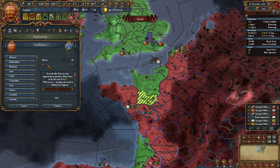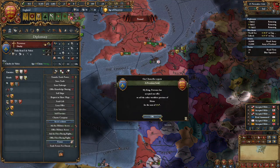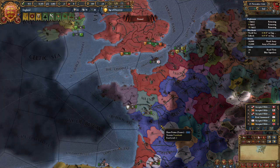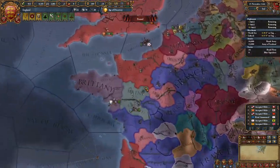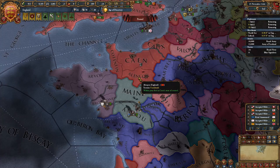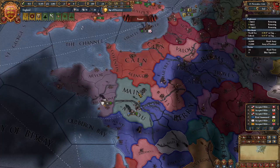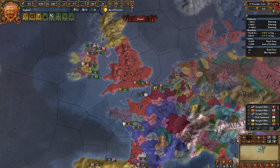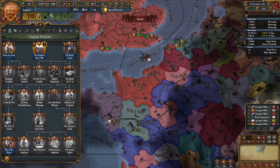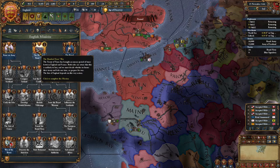The reason you want to do this is that if you continue to possess Maine, France will declare war on you. If you're a skilled player you can beat them, but this guide is made for newer players — people who might be playing England for the first time in 1.35. Just sell Maine back to Provence and you will be able to complete the mission called the Hundred Years' War.